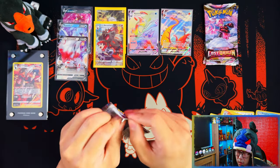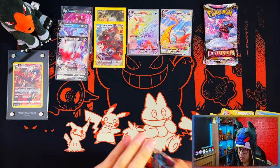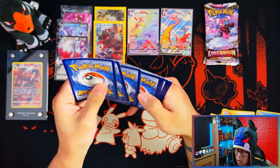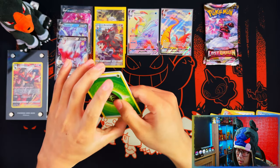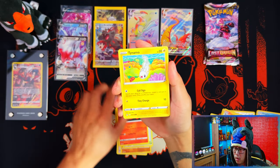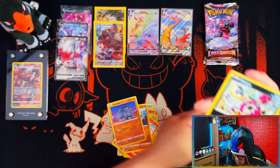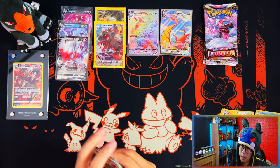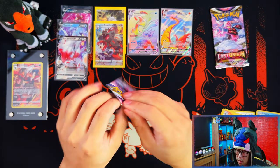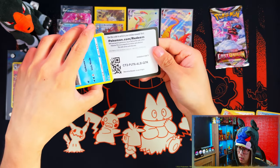More secret rares than I expected. Secret rares are supposed to be the harder thing to pull in this set according to pull rates, and so far I've pulled one in every video, in every type of product — apart from one: the triple pack blisters. Those, as always, are never that good to me.